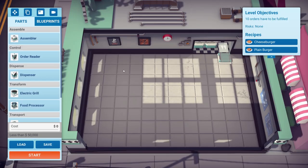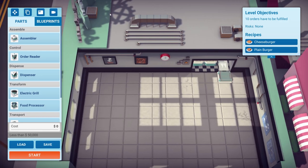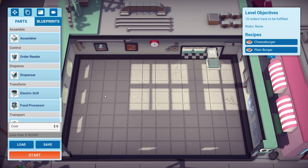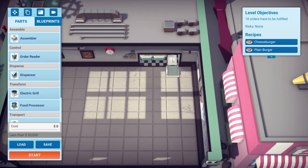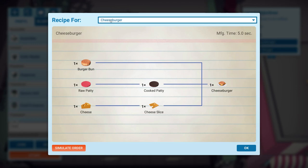Tutorial robot has gone and now we are indeed on our own. This is our kitchen and that up there is the restaurant — that's where people will go and order some stuff. We need to get the whole process working in here to deliver cheeseburgers and regular burgers onto this little platform. We've got a load of tools to do that: assemblers, order readers, dispensers, grills, and all that kind of stuff. Really the first place we need to go is this little card thing because this gives us recipes.